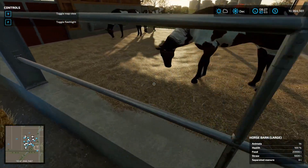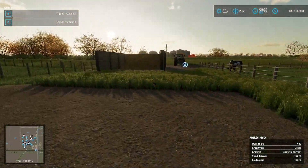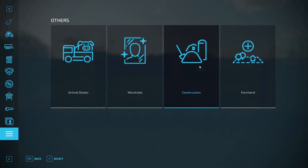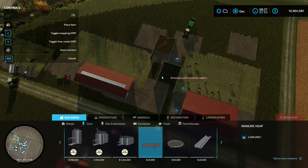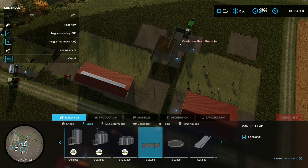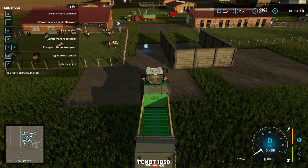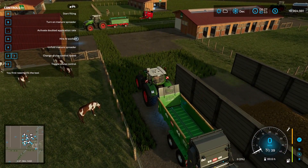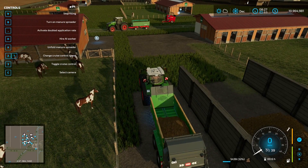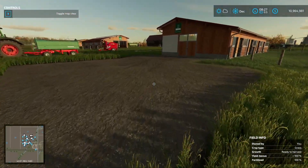All you need to do is add straw — you can see the straw on the ground. Add straw and the horses will make manure. Place a manure heap, found under Silos in the store, near your horses and the manure goes in automatically. To collect manure, drive your trailer or manure spreader up to the trigger point, fill it up, then either sell it or use it to spray over your fields.